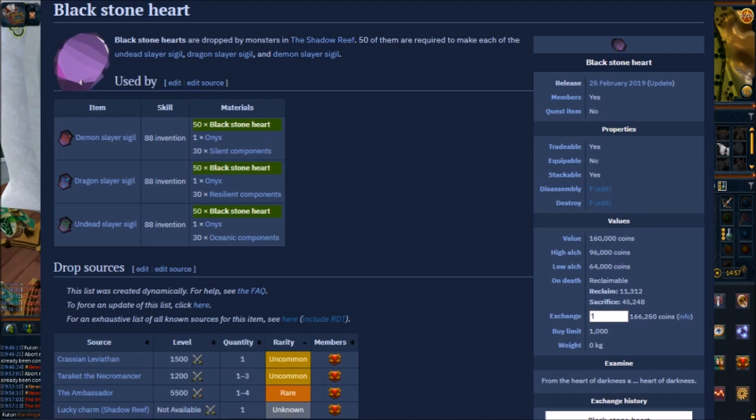So keep that in mind. You probably will get two to three of these a run. They're used to make sigils — as you see here, 50 Blackstone Hearts per wand and an Onyx, and the components are differentiated between the sigils. I've made a video on how to make those already, but the thing you should make note of is here on the right side under Values.